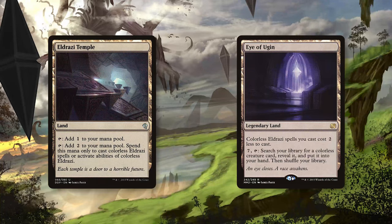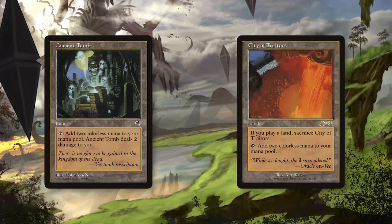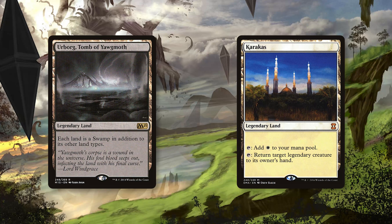A playset of Eldrazi Temple and two Eye of Ugins also help you ramp into the big Eldrazi cards. Eye of Ugin also allows you to fetch out any colorless creature if you can pay seven mana, which you will almost always be able to do. The rest of the land base includes a mix of Ancient Tombs and City of Traitors for quick ramping, and Urborg along with Karakas to provide color fixing and outs to decks focusing on legendary creatures.